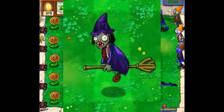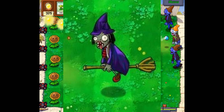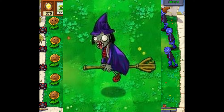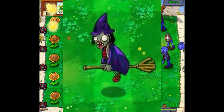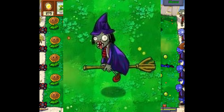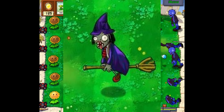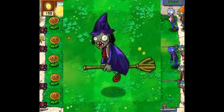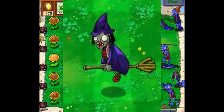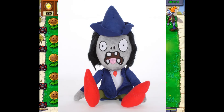Next up is the Witch Zombie. This zombie flies over plants to make them fall asleep for around 5 seconds. It works on every single plant except for walnuts and tall nuts for some reason. The zombie would actually be pretty powerful in a real Plants vs. Zombies game because it can make your plants fall asleep for 5 seconds, which could cause a lot of problems. For the design, the face looks really weird — for some reason the tongue is sticking out and the teeth are all messed up. Just like the Hula Zombie, there was also a plush made for this one.